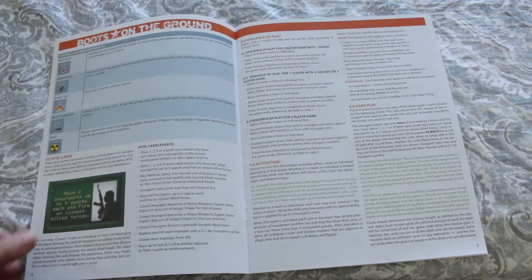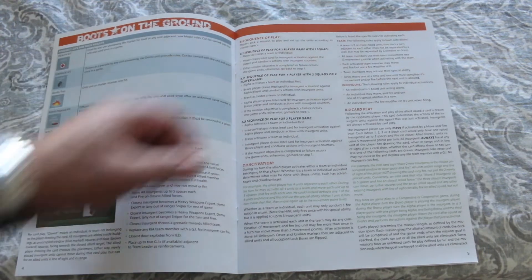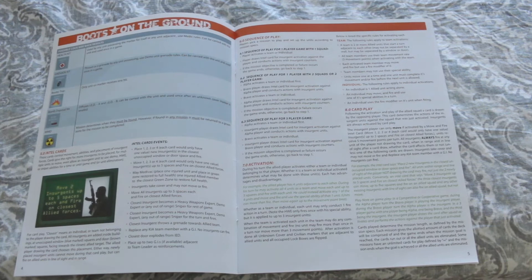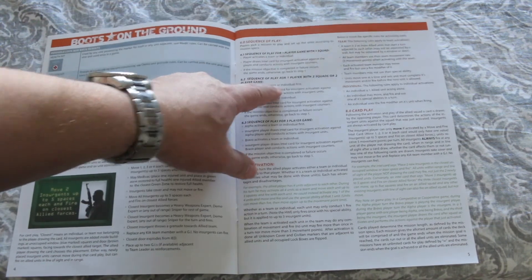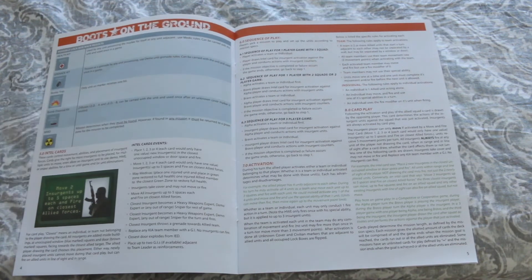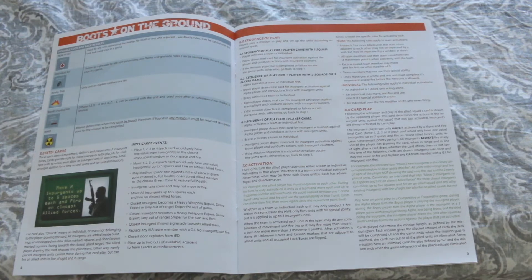Here's the sequence of play — that's what we're interested in. For a one-player game with one squad: the player activates a team or individual, draws an intel card for insurgent activation, and conducts actions with insurgent counters. If the mission objective is completed or failure occurs, the game ends; otherwise go back to step one. For one player with two squads or a two-player game: Alpha activates a team or individual, Bravo draws an intel card, then Bravo activates, and Alpha draws an intel card.